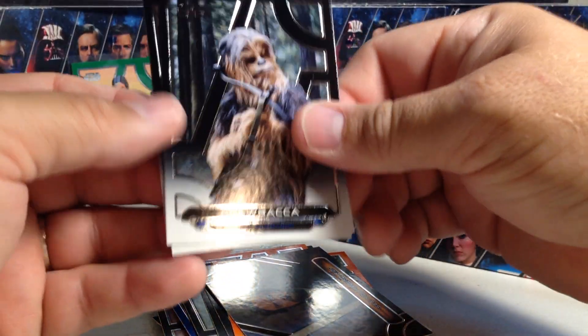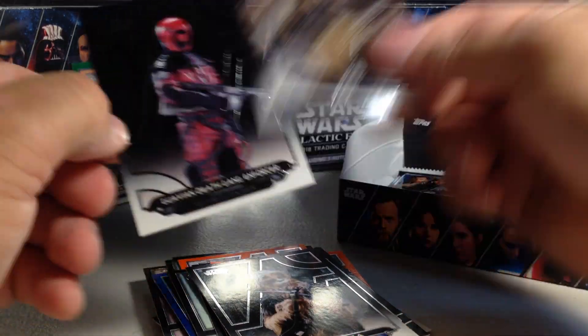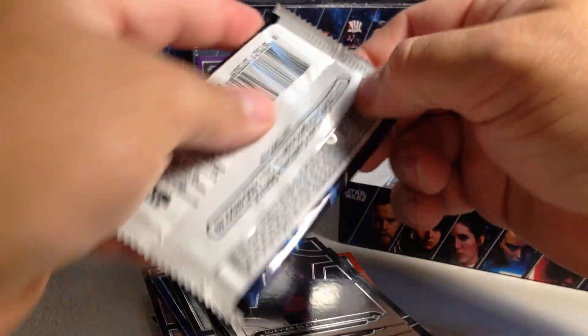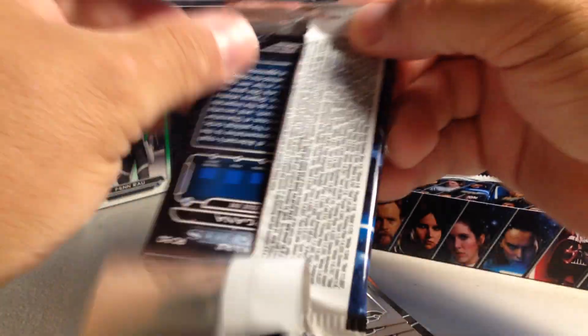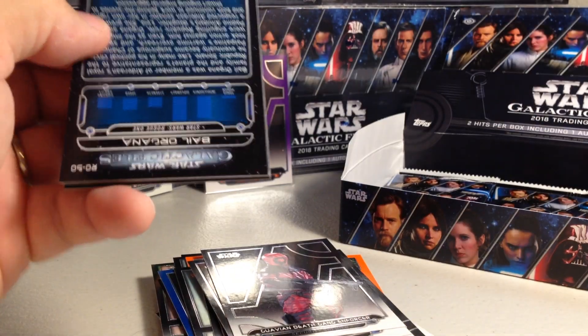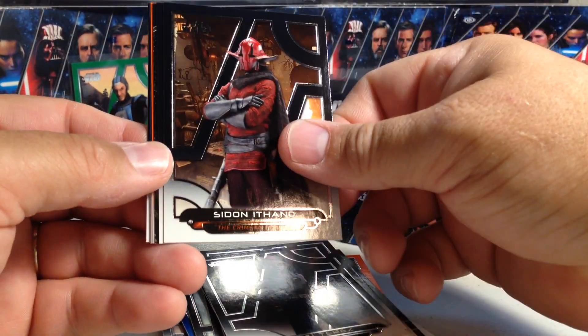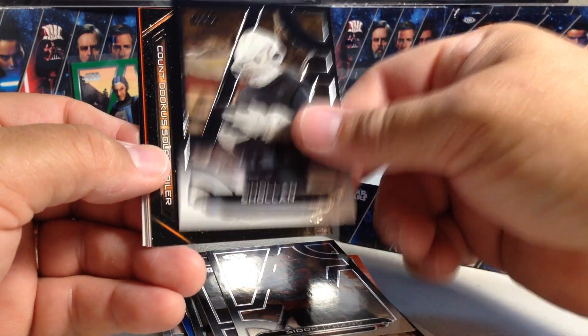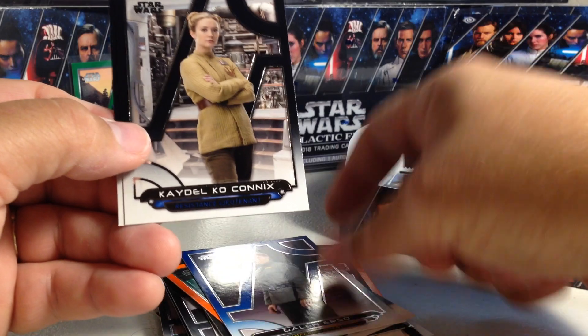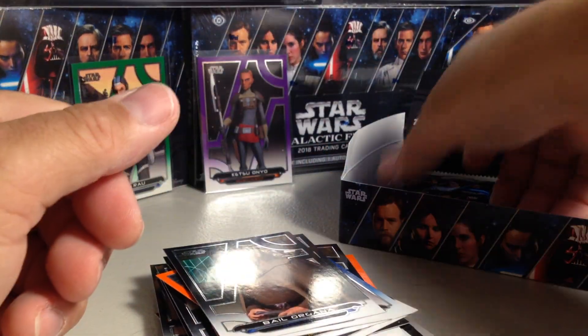We've got Chewbacca, Pal, and a Death Game Guy. We've got Goody Therese, Sadon, Shalon, Count Dooku's Ship, Bail Organa, Blue Galen Urso, Cato, and Bail Organa.